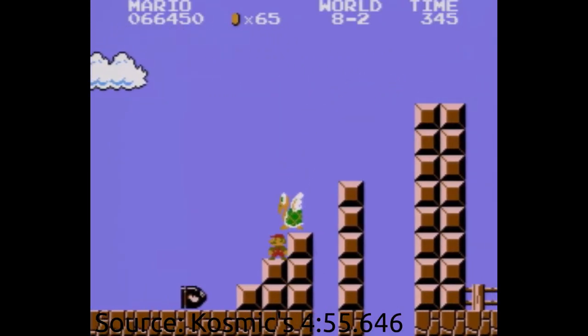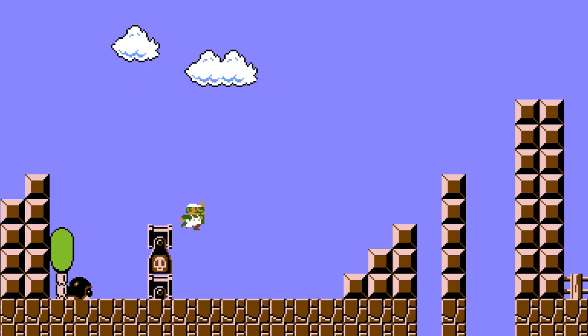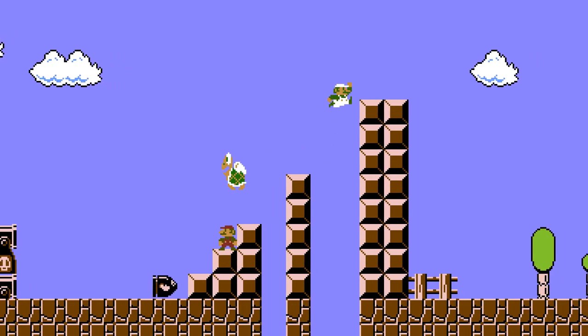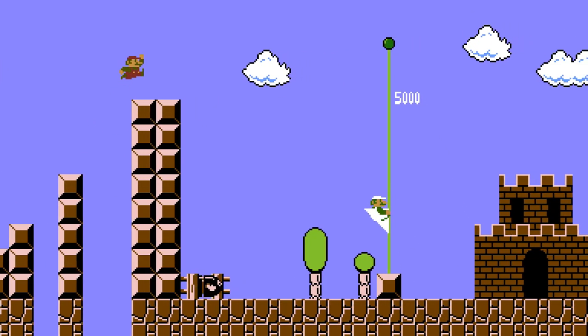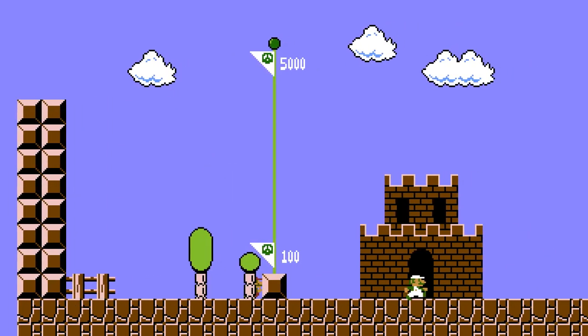Now let's take a look at the second comment. This one is called the bullet bill glitch. For it, Mario is going to stop here early on the steps to wait for the bullet. Luigi can go right ahead and grab the flag. But Mario is now going to do a precise trick where he bounces off the front of the bullet bill into the block and grabs the flag.